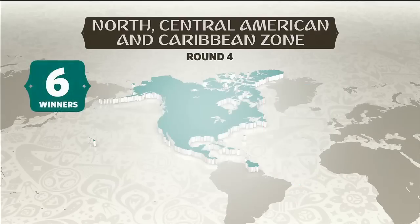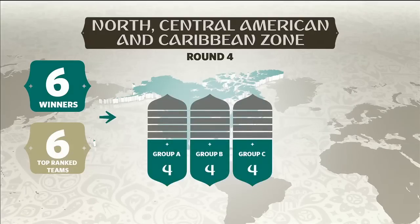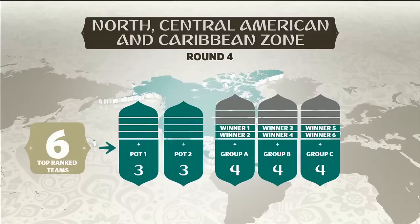The six winners from Round 3 advance to Round 4, where they join the six top ranked teams in the region. The 12 teams will be drawn into three groups of four teams. The winners of the first two series in Round 3 go directly into Group A, the winners of the second two series go into Group B, and the winners of the last two series go into Group C. The remaining positions in the groups will be filled by the top six teams split evenly into two pots.